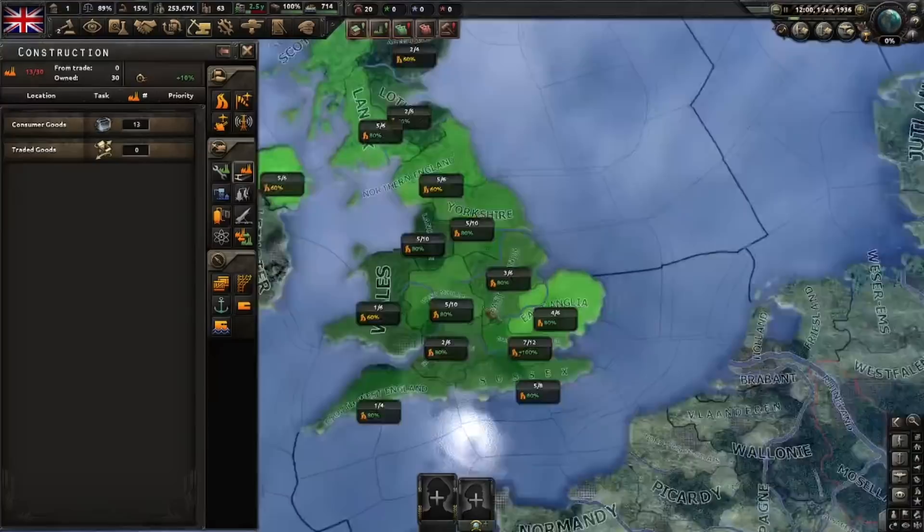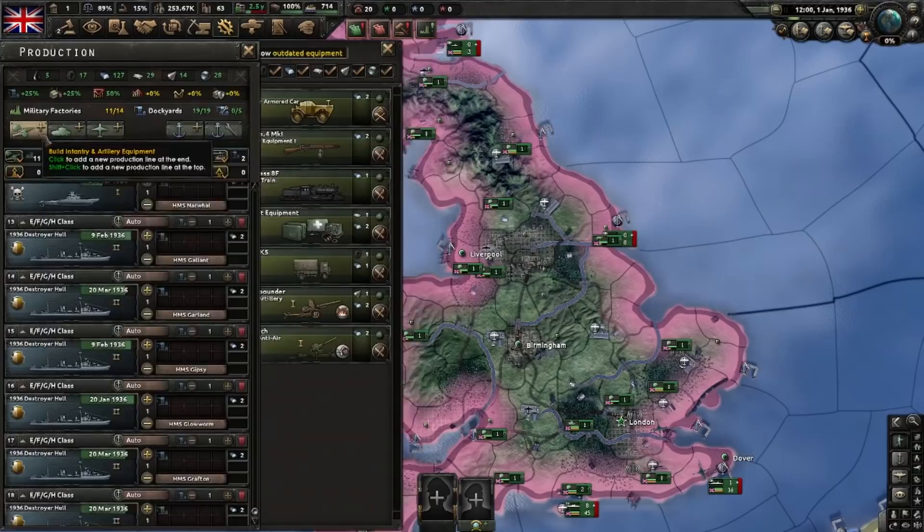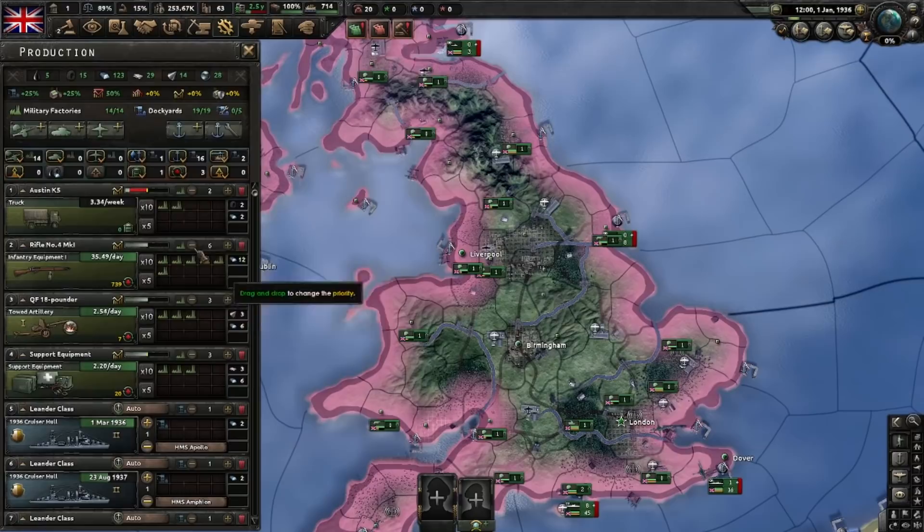As for construction itself, we're going to start with a bunch of civilian factories, and some other stuff will come along later. Some support equipment and artillery is needed. The rest can be put on guns, and we can delete these things. We got some factories left and we can put two of them on trucks — they are not in the starting production queue — and put that last one back on infantry equipment. We'll sort out the planes later.